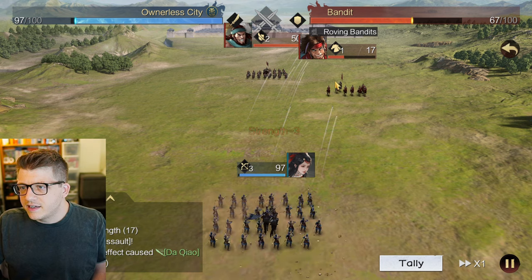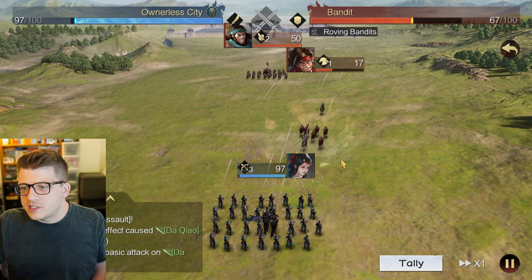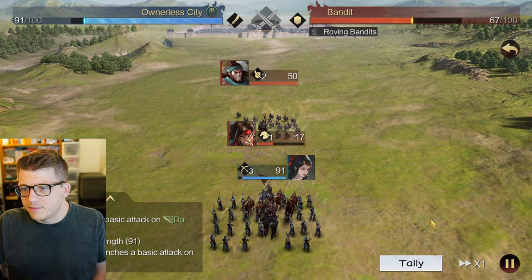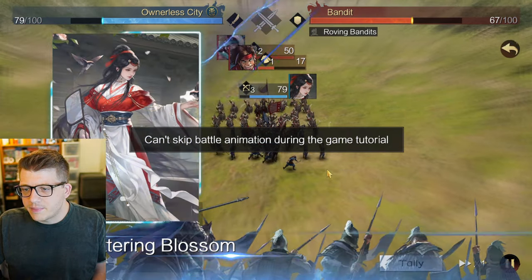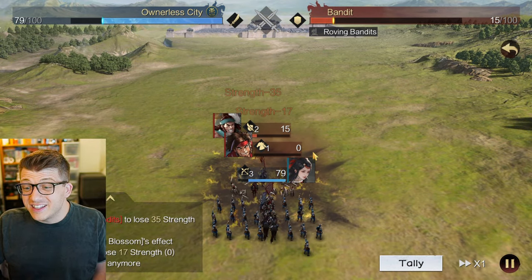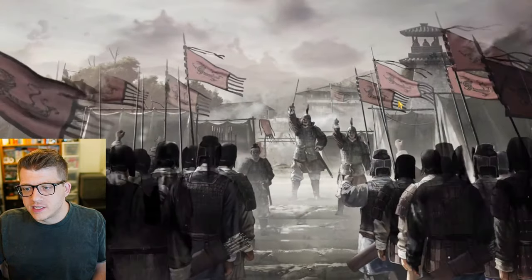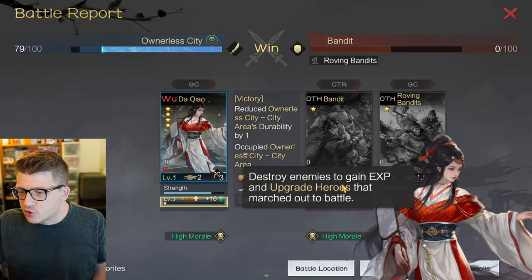Our archers are attacking and taking out the first bandits. We're attacking at range so they're not even hurting us really. They ran right up to us so now we have to hit them with melee attacks. What does 'tally' do? Can't skip battle. 'Fluttering Blossoms' - she launches her active skill and literally explodes on them, instantly one-shotting everybody. She just ulted right there, which is insane.